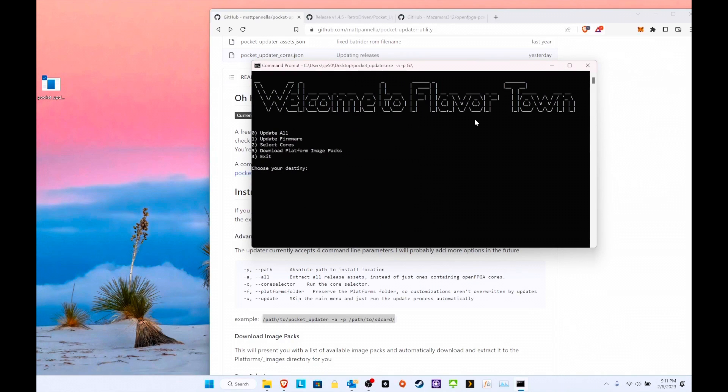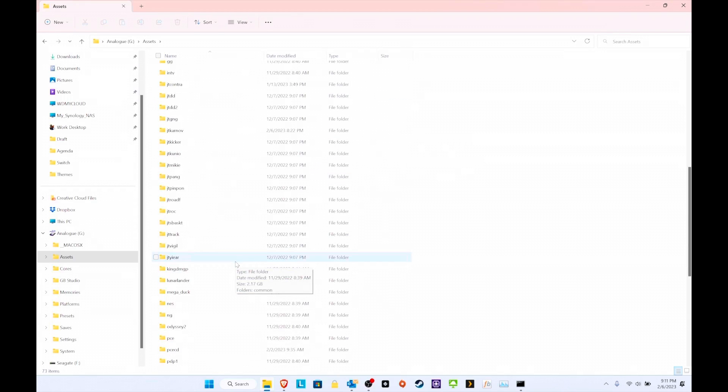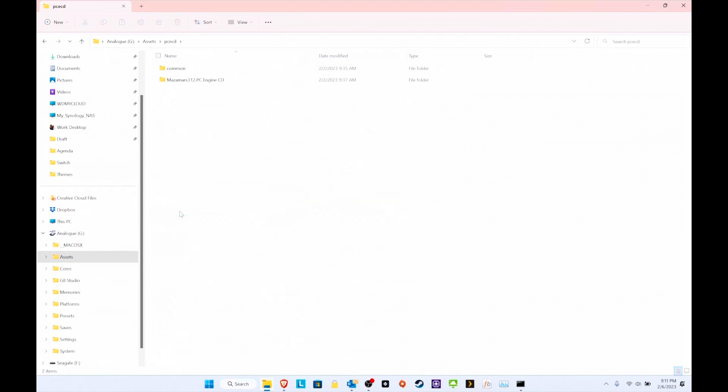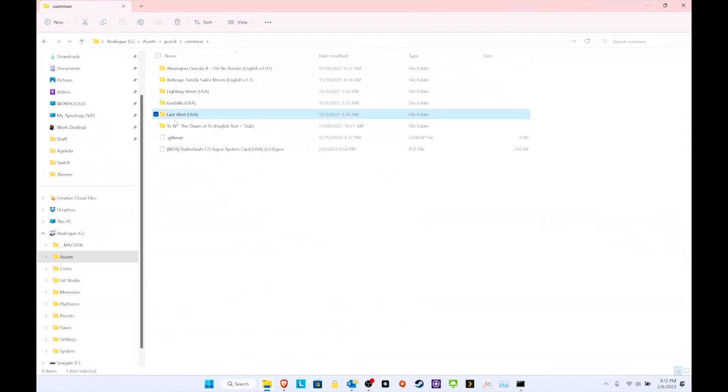That's it, it's done. If you bring this over, you should see the assets folder. Scroll down — here's the common folder, here are the games I have, and here are the JSON files. I count one, two, three, four — but I have five or six games, so something didn't copy over correctly.